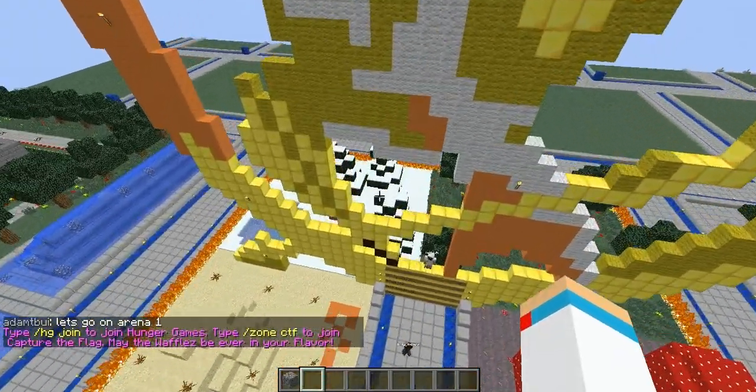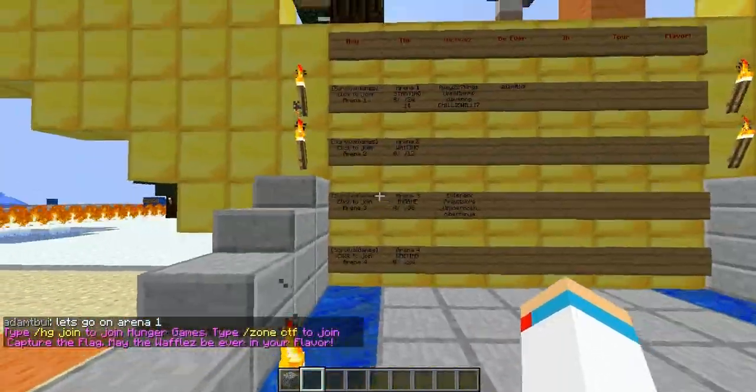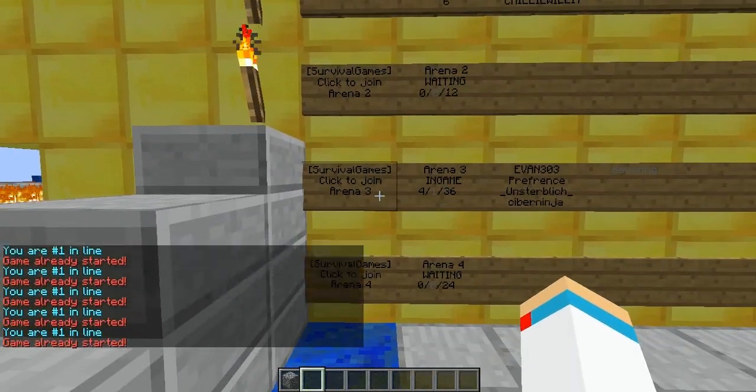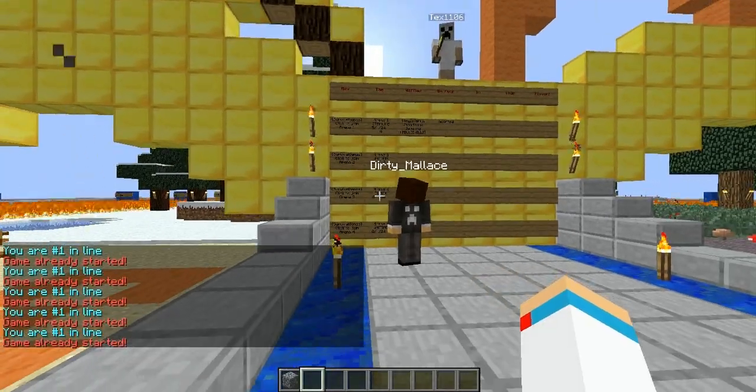We do have four arenas up and running for the Hunger Games. To join either of them, go to the farthest side on the left and right click. Bring your friends, make alliances, and have some fun.